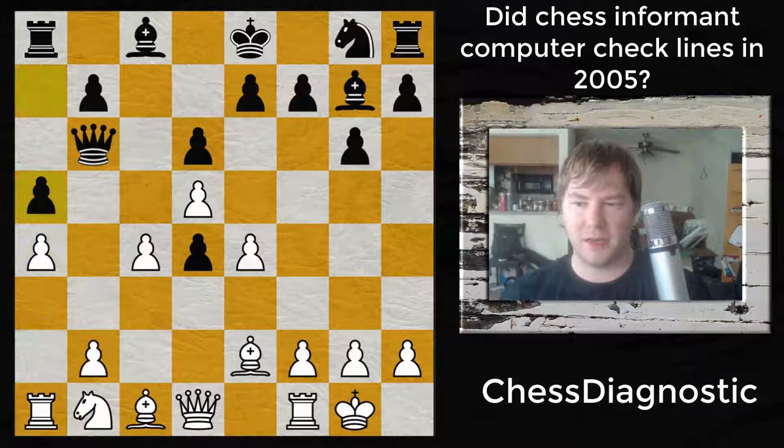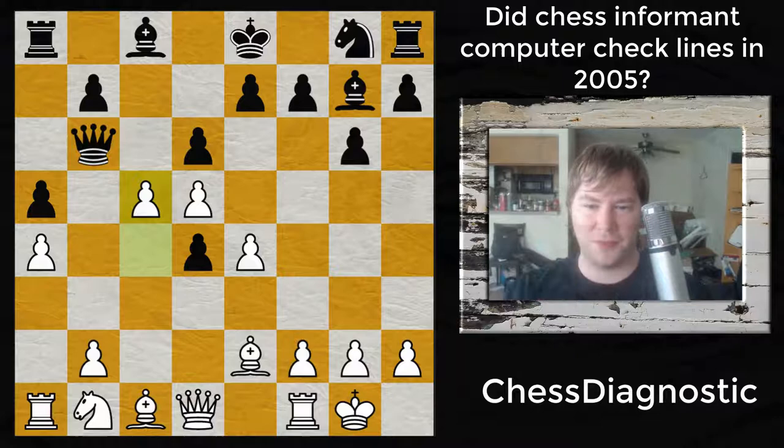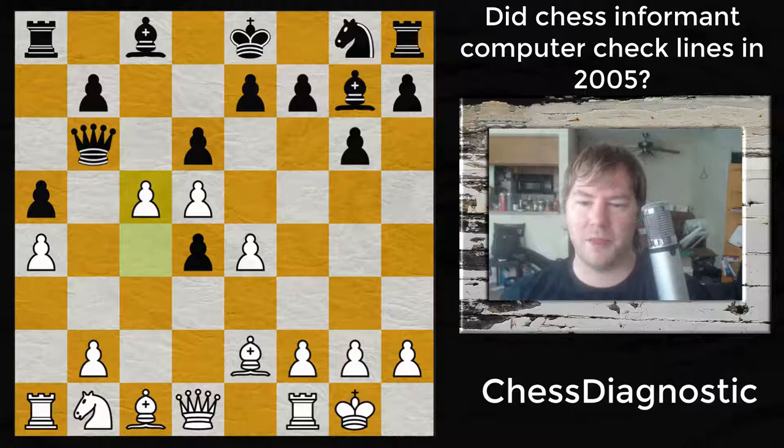This queen can become a target of attack if it goes to c5, but instead black plays a5, cutting off all those options. So what do you think Vallejo Pons did here? A normal player would just develop or even play b3, bring the bishop in, attacking the d4 pawn, but we're talking about Vallejo Pons here. He plays the brilliant c5. When I saw this move as a 1500, I thought it was just giving away a pawn. But looking upon it now, it's all about activity and a very simple idea.